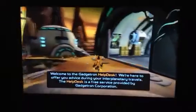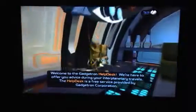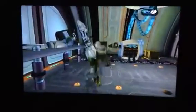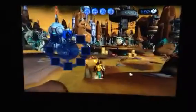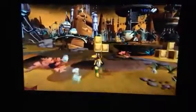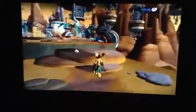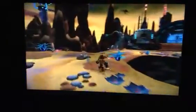Welcome to the Gadgetron Help Desk. We are here to assist you during your interplanetary travels. The crates over here will give you bolts, and these are very necessary because this is kind of like cash. So hit the crates as much as you can. So far we only have one weapon, which is a bomb glove. Let's hit these frogs — they don't put up much of a fight yet. And we got some health — we only have four units of health — so we're going to have to use it very sparingly in the beginning.